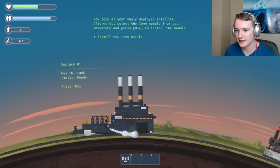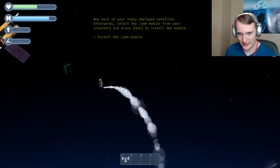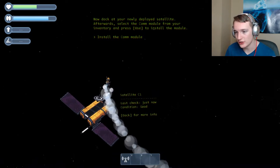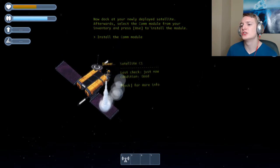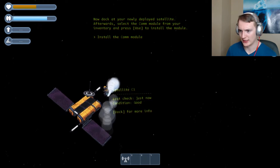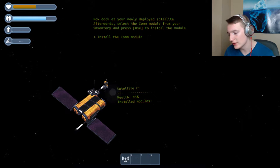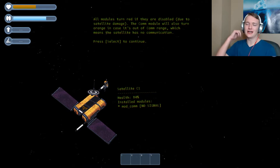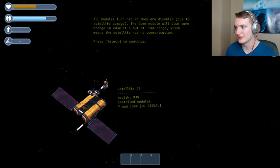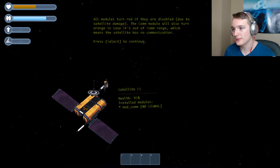We need a communications module, so we'll create the communications module and send it back up to the satellite. Take it - see you later. I'm going back up to my satellite to install this module. Excuse me satellite, I'm here to dock on you. Just let me dock you satellite. Don't take that wrong, but I'm here to dock you. I was slower than a turtle - docked! Got it. Let's select that thing and install it. Bam, take that satellite!